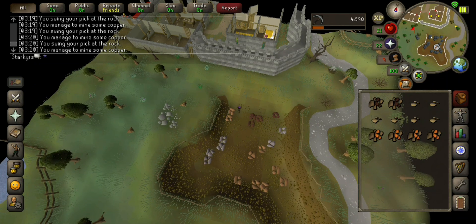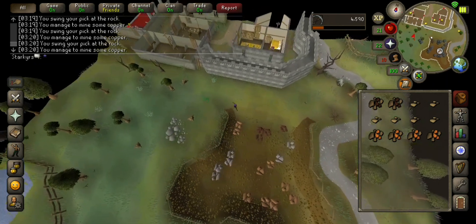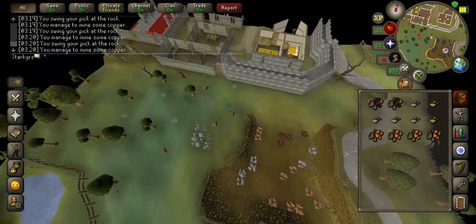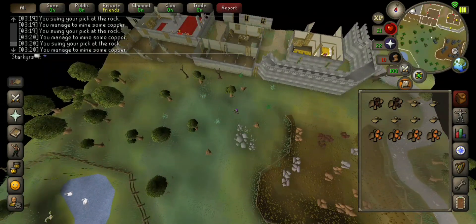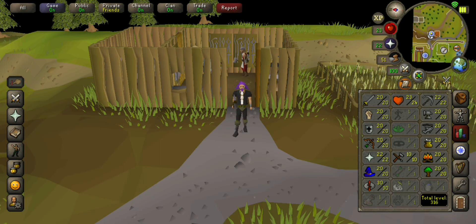And we are going to go over to Derek. Now that we have the two iron, six clay and four copper, we are going to go over to Derek and turn all this in. But anyway guys, that's enough for one video. I will see you all in the next one.